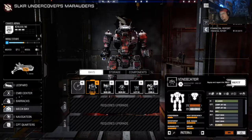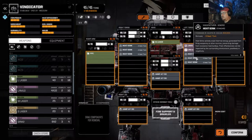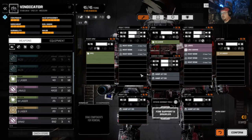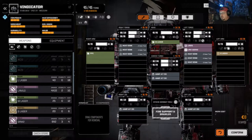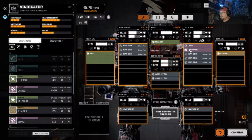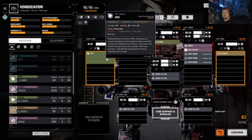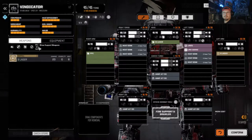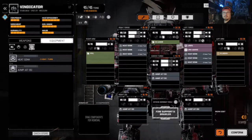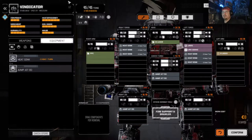Let's see what this mech looks like now that we have it officially outfitted. Got heat sinks — very long range, nice. It has four jump jets ready. Okay, looks good to me.